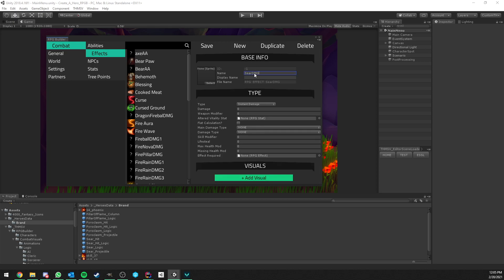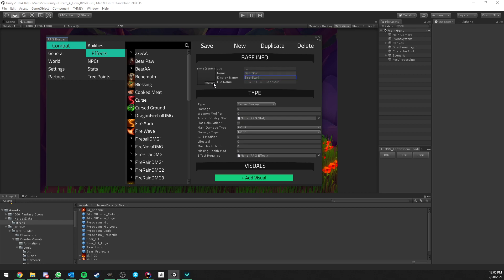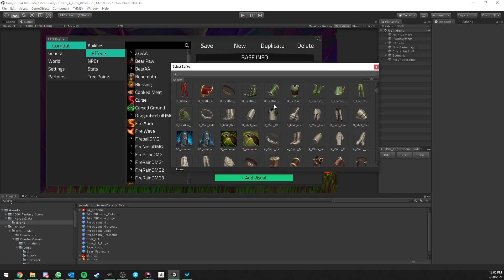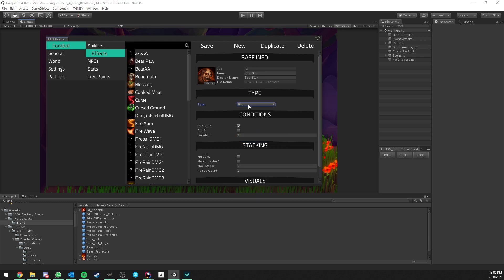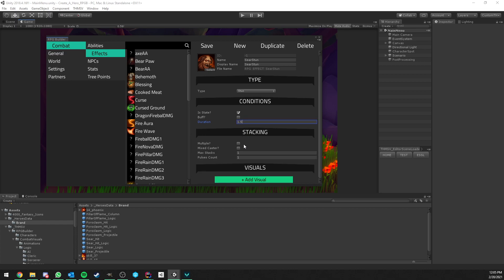Now we're going to create the Sear Stun effect. This one needs an icon because it's actually going to be visible in game. This is going to be an effect of type Stun with a duration of 1.5 seconds, and that's all we needed to do.